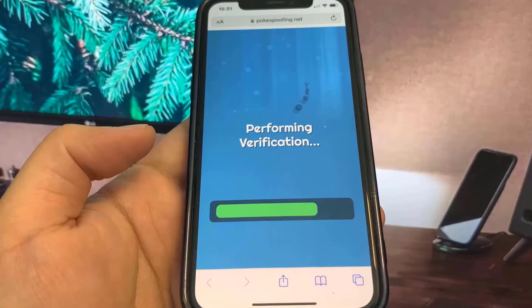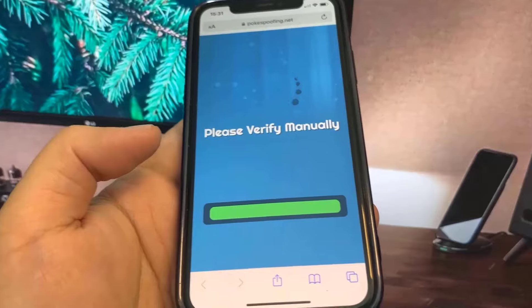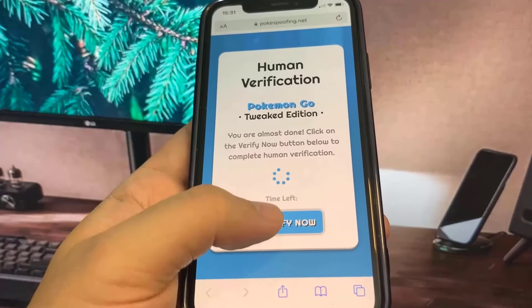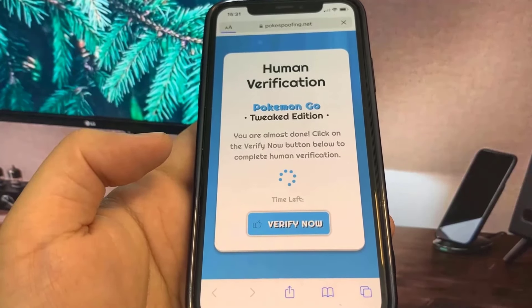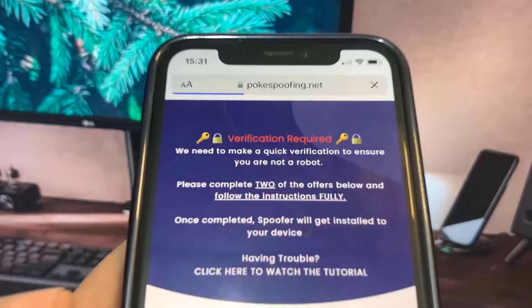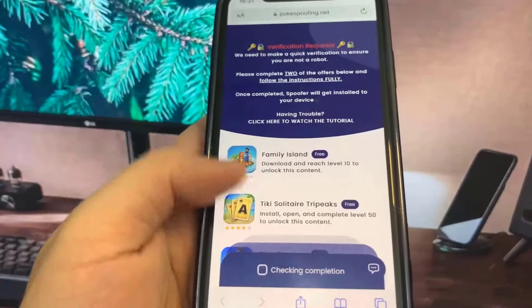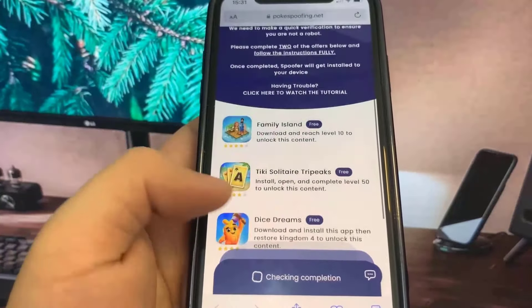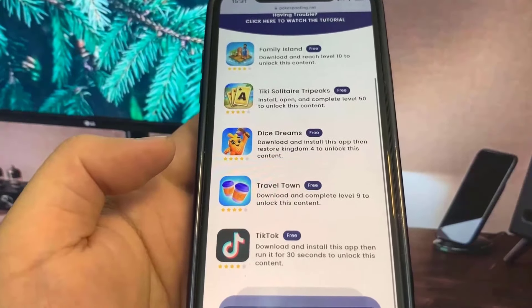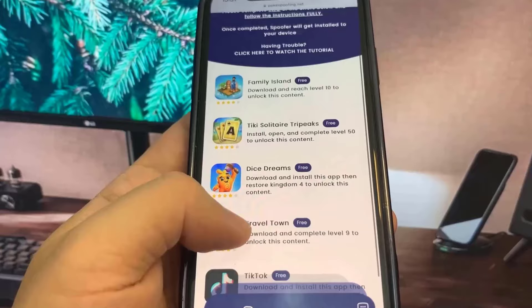For the verification, all you have to do is download some apps and complete the instructions. These are completely free and they come from the official app store. If you see a game, you do need to complete the specified level — for example, Family Islands: complete level 10, Travel Town: complete level 9. It says to complete two of the offers and follow the instructions, or the spoofer will not work.